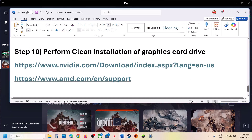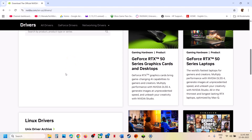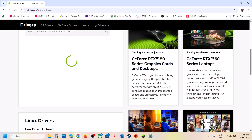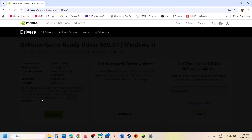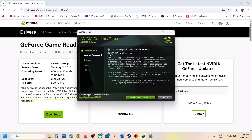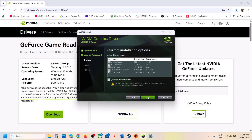The next step is to perform a clean installation of your graphics card driver. If you have an NVIDIA card go to the NVIDIA website; for AMD go to the AMD website. Select your graphics card and operating system, find the latest driver, and download it. Run the EXE file, select NVIDIA Graphics Driver, click Agree and Continue, select Custom installation, click Next, then check the box that says 'Perform a clean installation.' Click Next, and after the clean installation restart your computer and launch the game.